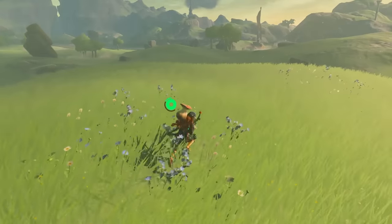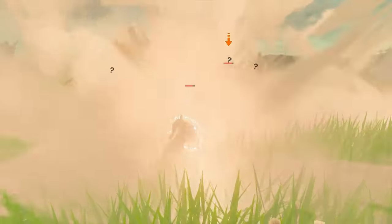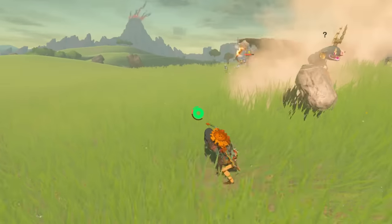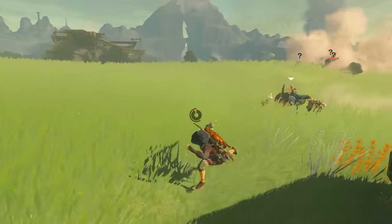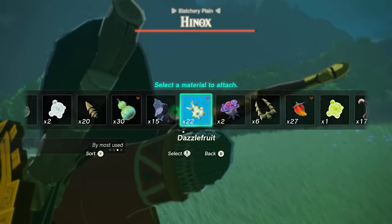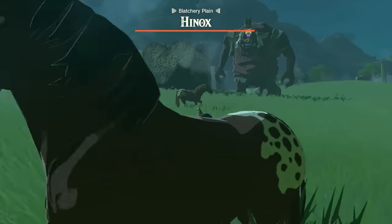Puffshrooms will temporarily blind all enemies in the area with a smokescreen. Simply block a strike after fusing a Puffshroom to your shield and blind the bad guys. This gives you a chance to either attack from behind or run away from the situation. Using Muddlebuds, Dazzlefruit, Puffshrooms, and many more items will drastically tip battles in your favor.